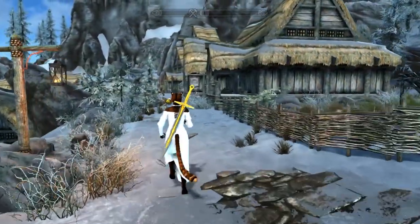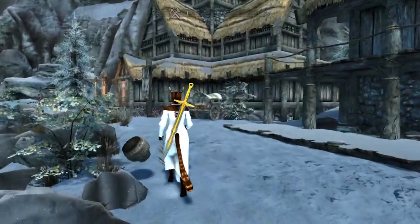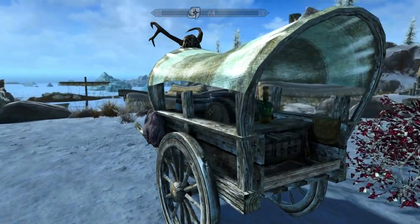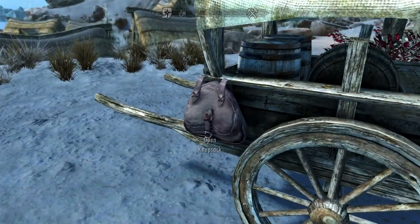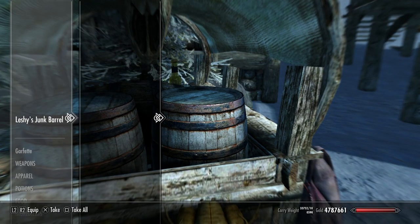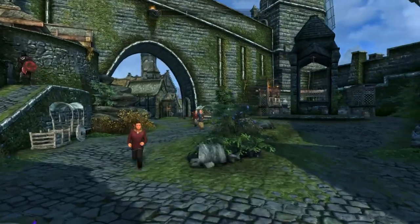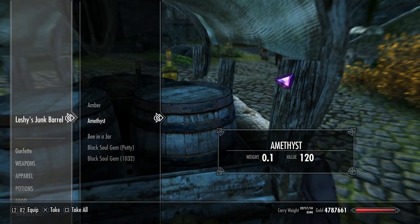Welcome to mod number three — Leshy's Magic Cart. This is in the Work in Progress section so you have to click that little Work in Progress button to see it. This mod is a lot like the Room of Requirement from Harry Potter — it's a little cart that follows you everywhere and you can open up cloud storage in any city. It's a cart that will be in all of the major cities.